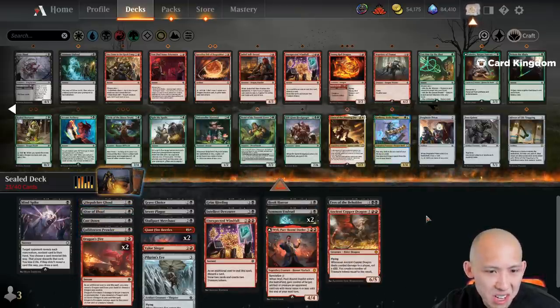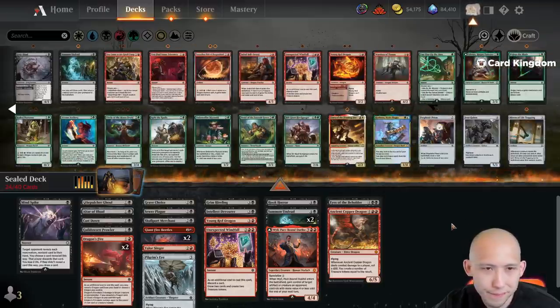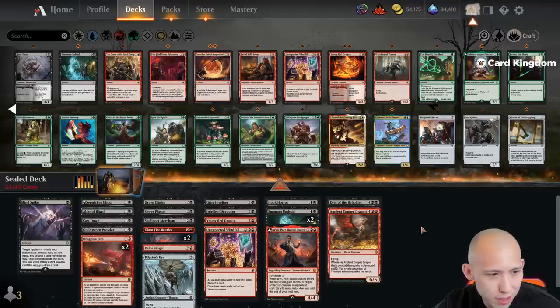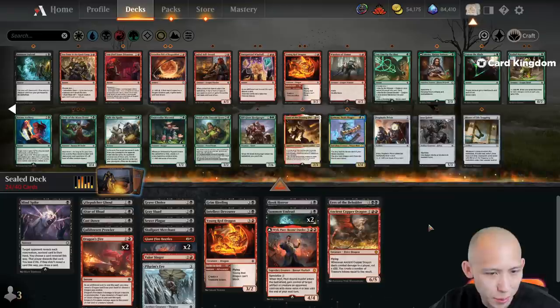Maybe like one red dragon's alright — again not very exciting but fine. Is there a way I can go more aggressive? Not really in red-black. We don't have any more cheap cards. Maybe the Gray Slaad's not bad if we're running double Summon Undead. Any other good graveyard synergies? The Altar of Bale — yeah we're probably supposed to run the Gray Slaad if we're gonna do this strategy. Cut the windfall maybe instead.